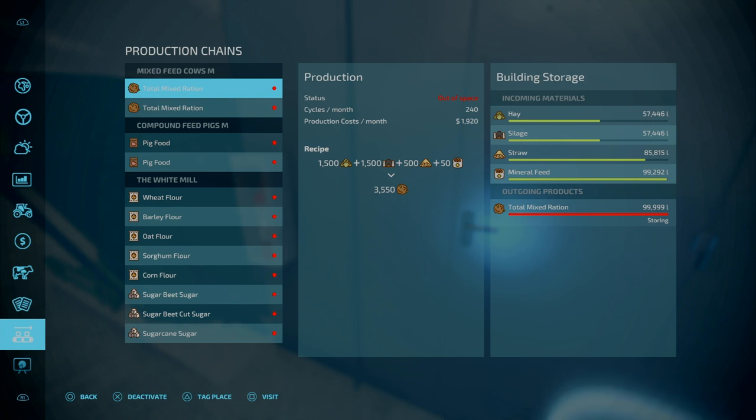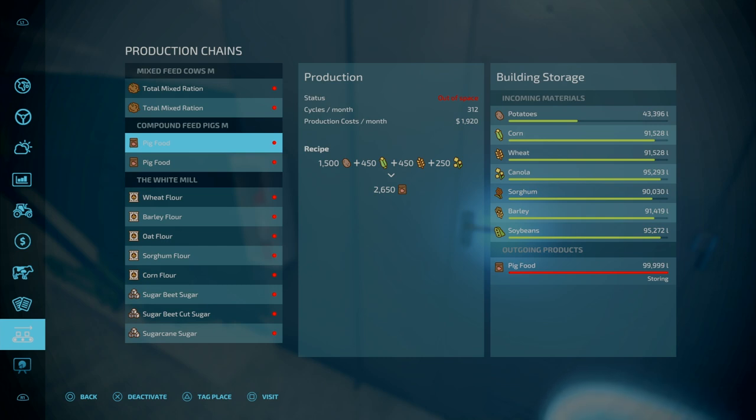In terms of total capacity, it is 100,000 for inputs and outputs. For your cattle feed, it's a one-to-one ratio — you can do a silage with or without mineral feed, and it's essentially a one-to-one difference, so it's down to you. For pig food, recipe one has potatoes, corn, wheat and canola. Recipe two has potatoes, sorghum, barley and soybeans. This is all a one-to-one ratio. I'd go with the first recipe, since things like sorghum and soybeans are worth a lot more compared to corn and canola.